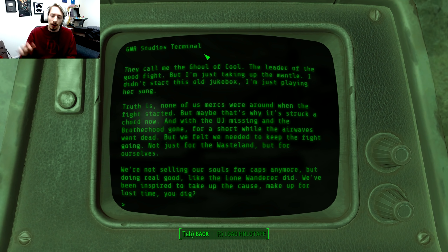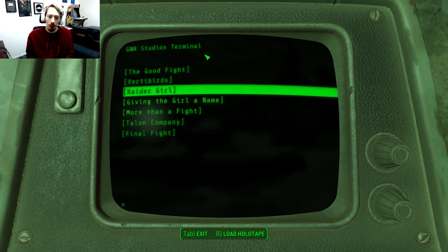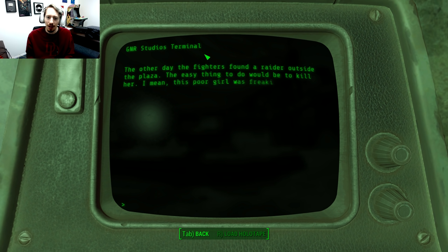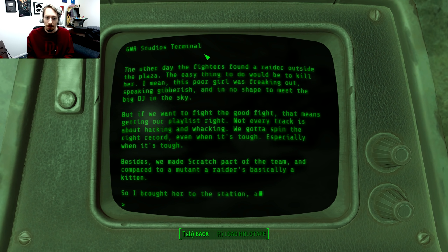Phil Goodman has a terminal next to him — there's a lot of lore here. The Good Fight: 'They call me the Ghoul of Cool, the leader of the Good Fight, but I'm just taking up the mantle — I didn't start this old jukebox, I'm just playing her song.' This is a follow-up to Three Dog. Truth is none of us mercs were around when the fight started, but maybe that's why it struck a chord. With the DJ missing — so okay, Three Dog is missing — and the Brotherhood gone, for a short while the airwaves went dead. But we felt we needed to keep the fight going, not just for the wasteland but for ourselves. We're not selling our souls for caps anymore — we've been inspired by what the Lone Wanderer did, to take up the cause and make up for lost time. I like how they're playing off of Fallout 3 in a lot of ways here.